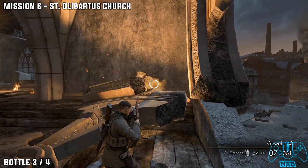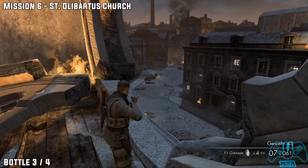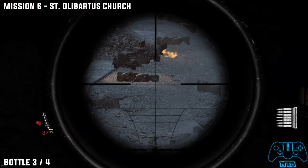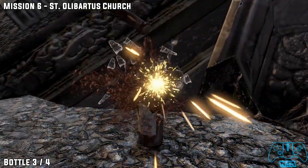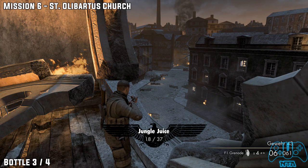Now bottle number 3. Look outside and you will see some rubble on the ground. Beside one of them you will find the bottle. This one is pretty camouflaged in the rubble section so just keep an eye out.